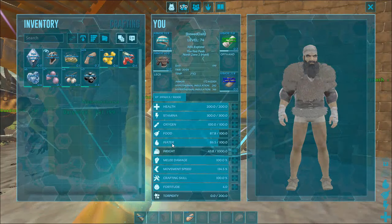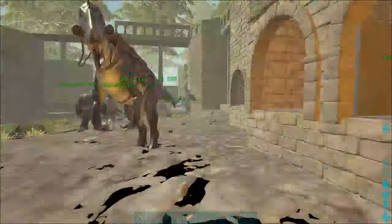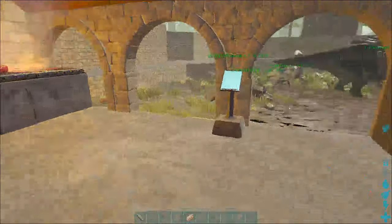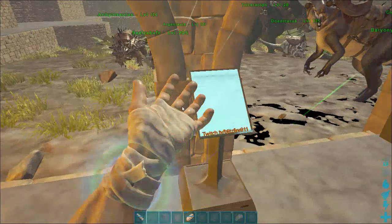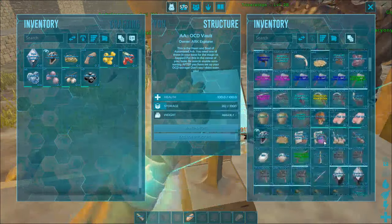What is up fam, welcome back to another episode on ARK Survival Evolved on the Camp Crew server storyline. We got ourselves a nice little tame right, so my thoughts are to go find us a Rex on that mountain and try and tame it out.